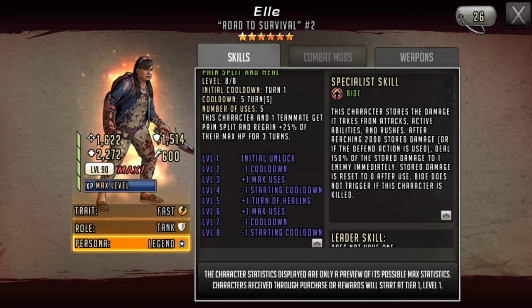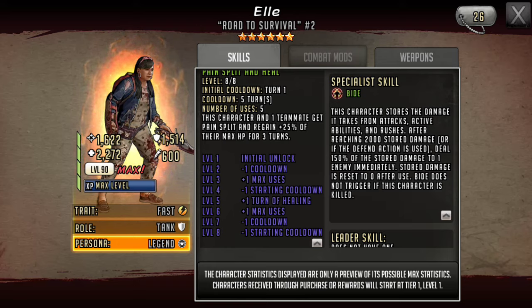This is one of those abilities that, if you do it improperly, you could actually lose a raid on your turn. But on offense, if she doesn't have that 2,000 stored up — say she only has 1,500 — you can Defend to trigger Bide yourself. So it's kind of good for both offense and defense: on defense it triggers automatically on their turn without wasting your turn, and on offense you can trigger it whenever you want.